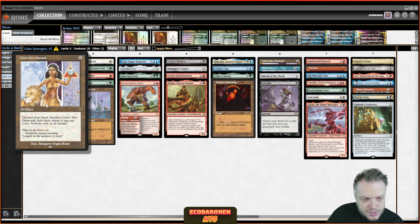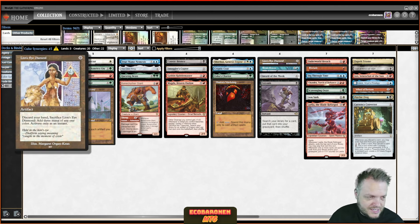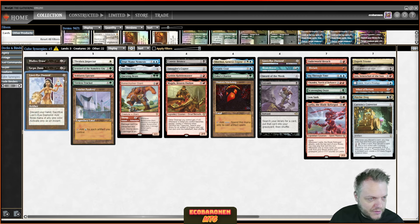Worth noting is that you can't really take advantage of the extra three mana unless you have flashback cards or your big creature draws into more cards. But it is worth keeping in mind — this is like a poor man's Entomb.